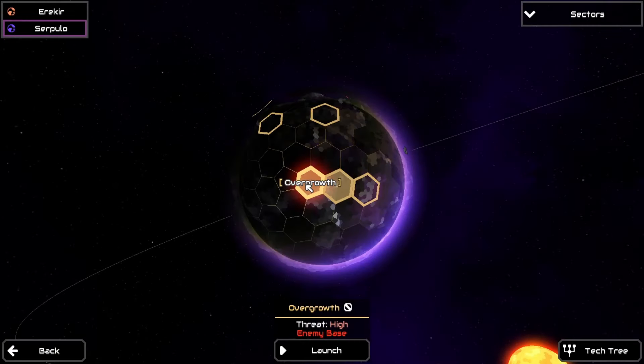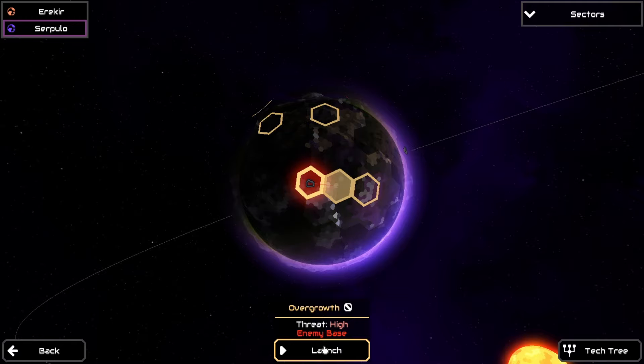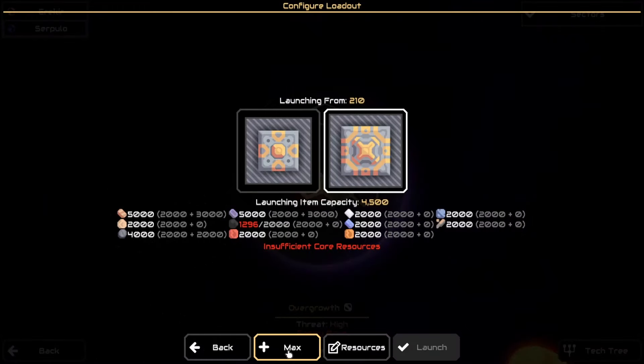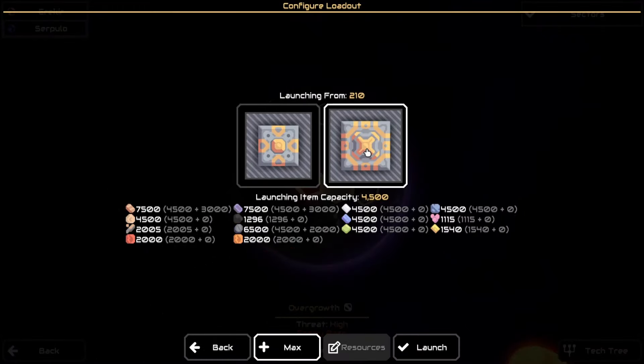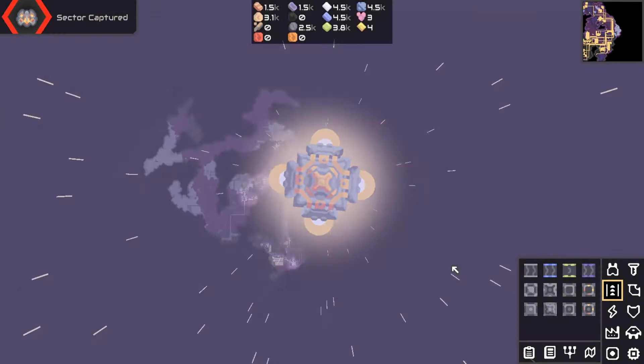Hello and welcome to episode 9 of Mindustry. We're going to do Overgrowth so we can protect our vulnerable sector 210. Let's jump in, max out our resources, and see what we have.